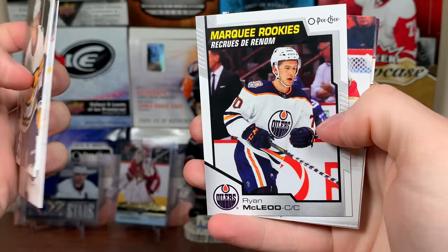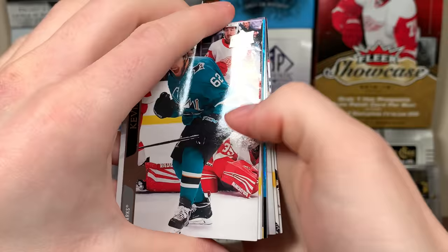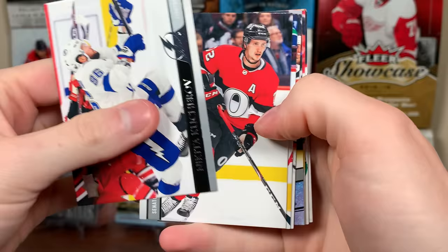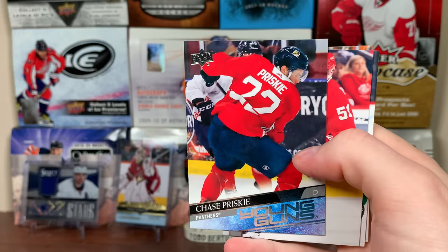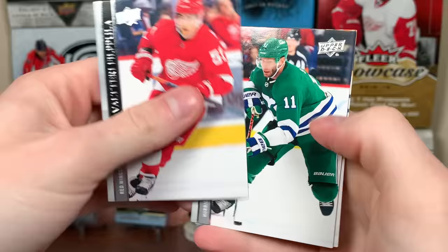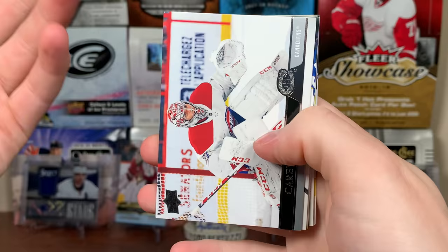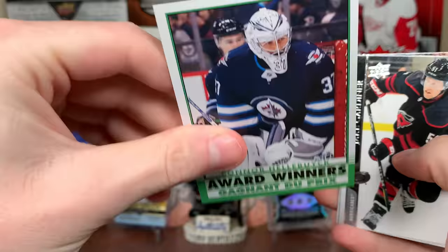We got Ryan McLeod, Marquee Rookies. We've got one French Young Guns from the case — I believe they're one in 120 — so should be getting at least two of them. We have Thomas Hertel, Canvas, followed by Conor Ingram, Dazzlers — kind of an interesting choice, Conor Ingram. Next up, another Young Guns — Chase Brisky, Young Guns. So Boldest High Gloss, I sold that — it's the only card from Series 2 I've sold thus far.